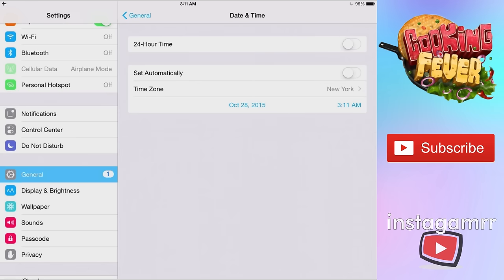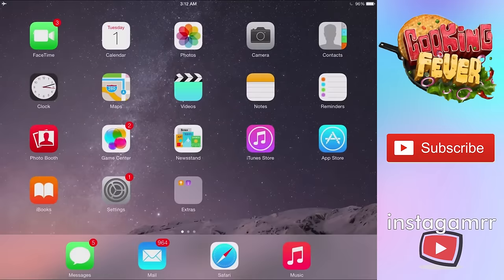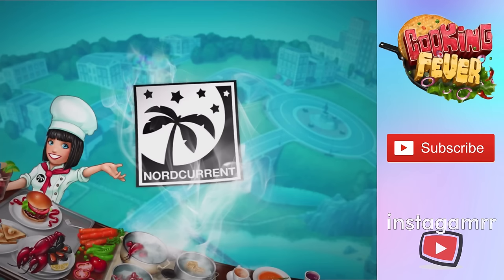Now take the date and put it at least one month ahead. Today is October 28th — what I do is skip straight to December 1st so it's easy to keep track of. Once you've set that, minimize by tapping the home button and go back to your game and open it.